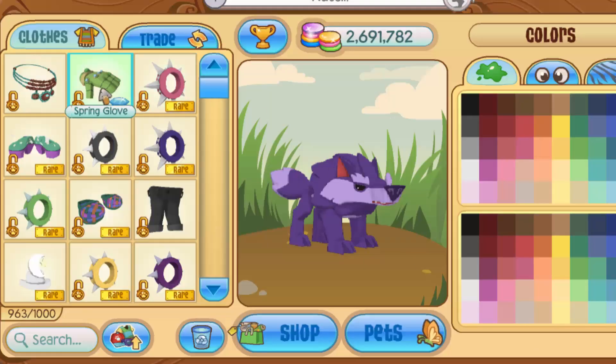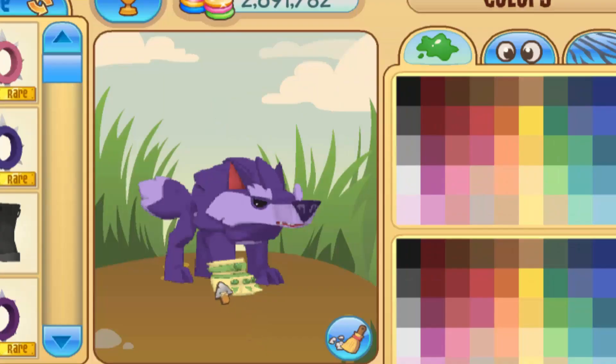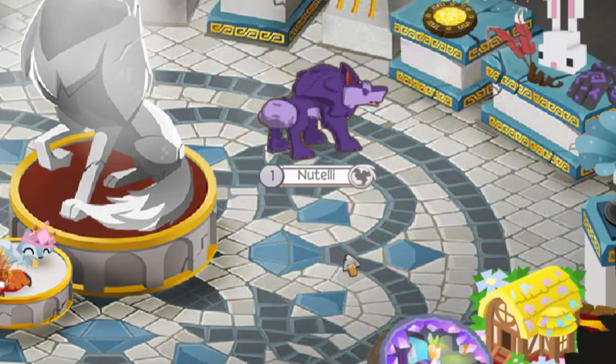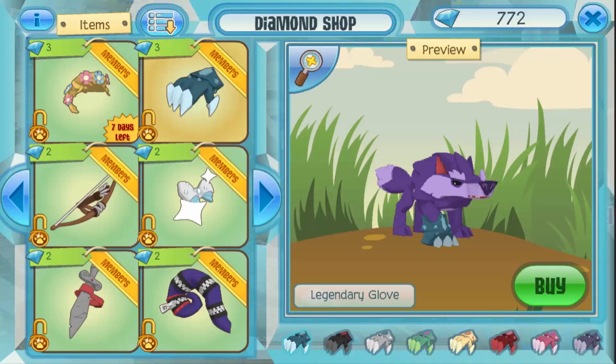Next we have the spring glove, which you can buy in the diamond shop. This glitch basically reverses the colors — as you can see it's green and yellow normally, but now it's overall yellow with a little bit of green. And if you X out, it actually stays like this.